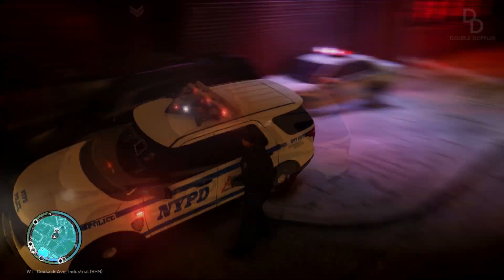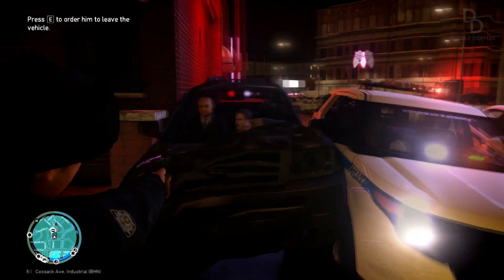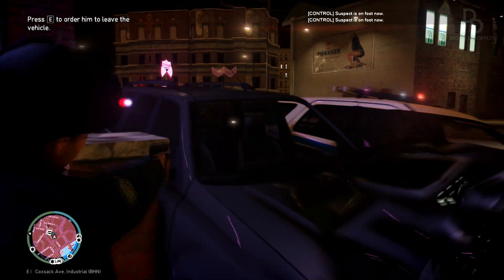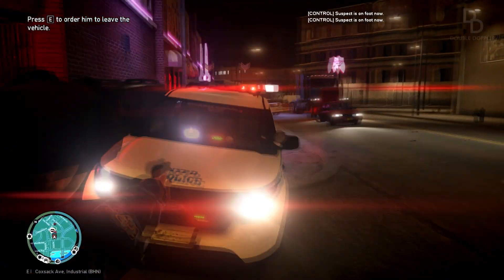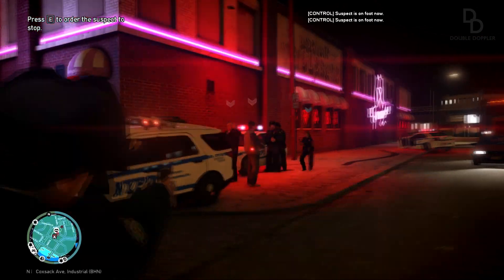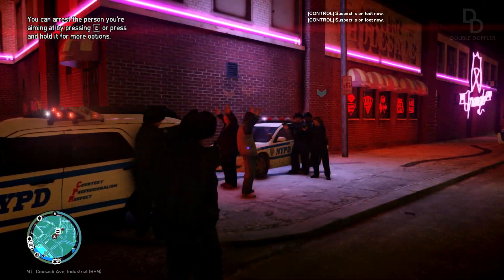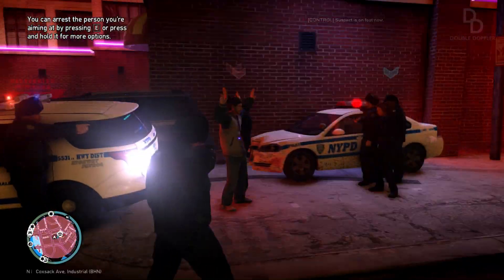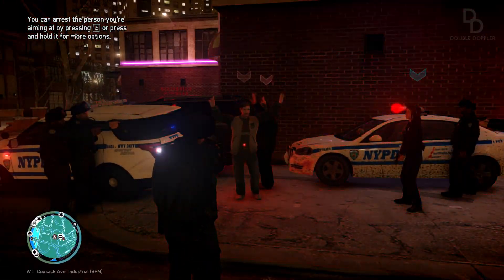Stop — police, pursuit to an end. Get out of the vehicle now. I will shoot this guy if he doesn't stop. He's out of the vehicle. Look at those light bar effects — that is ENB version 3, just an amazing effect. Just look at the light bar effects on my vehicle.